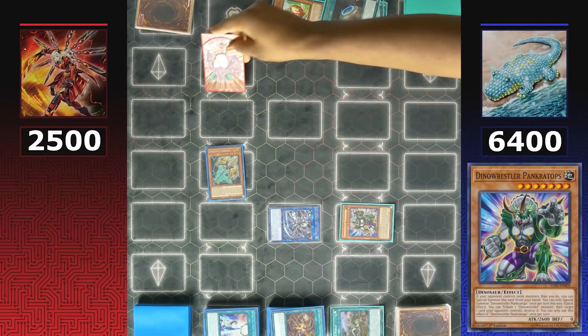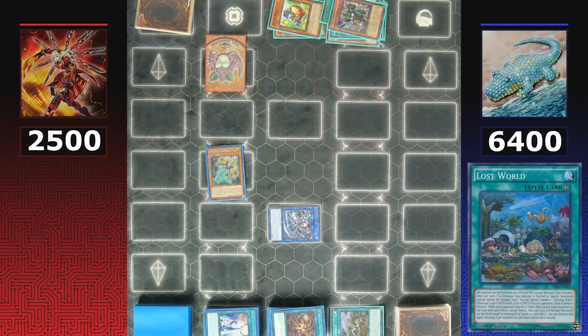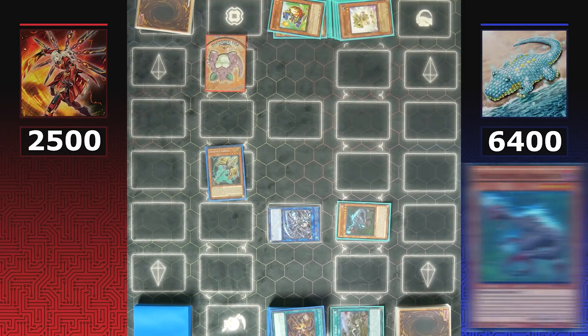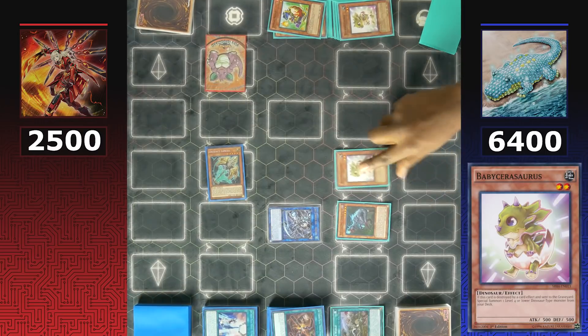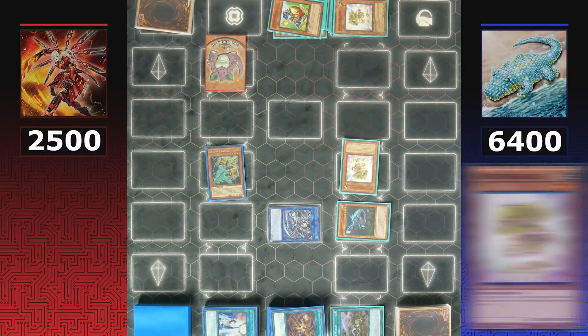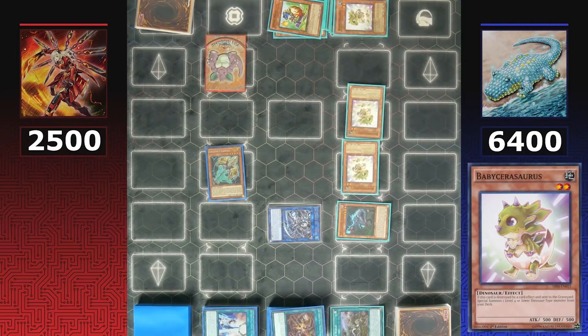A free token is generated, and Pankratops uses its effect to destroy it — but Lost World protects tokens by forcing Dinos to destroy a Baby Sarasaurus instead. Baby Sarasaurus triggers to special summon Soul Eating from the deck. Soul Eating adds another Baby Sarasaurus from the deck to hand, which is then normal summoned. Baby Sarasaurus is destroyed to special summon another Baby Sarasaurus — triggering its effect to special summon another dinosaur from the deck.